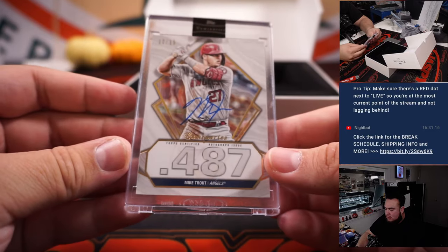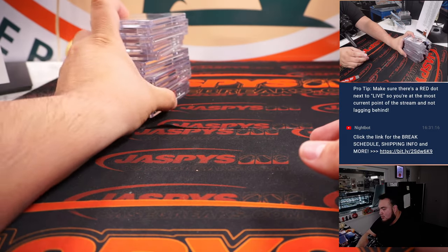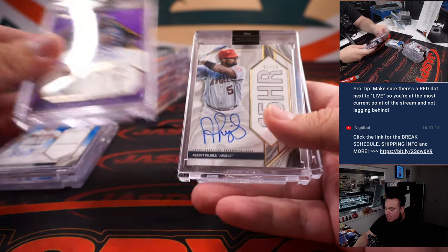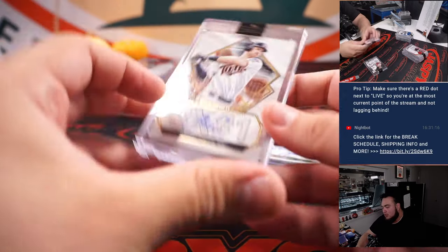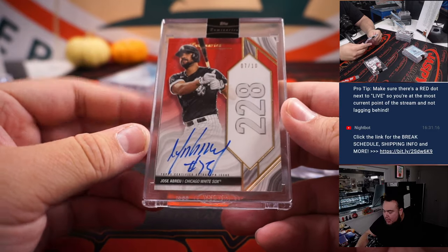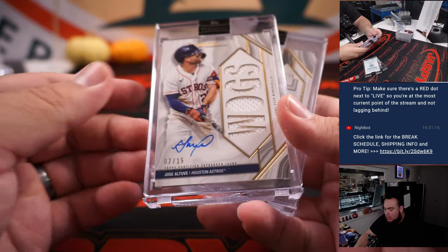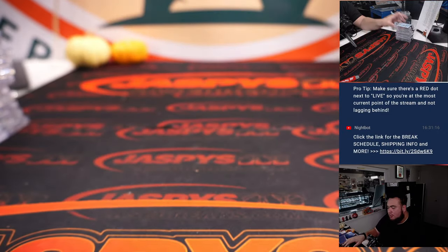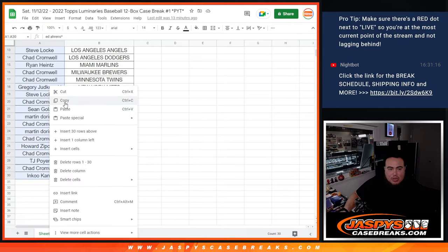A little Trouty! So Trout and Pujols for the Angels in this case. That was the break — Trout, Chipper Jones, Vladimir Guerrero, Pujols, Christian Yelich, a 1 of 1 Joey Votto, Joe Mauer, Jose Abreu, another 1 of 1 Spark of Light dual autograph patch card gold — Jared Duran and Bobby Dalbec — Jose Altuve, Carlton Fisk, and a George Springer. Appreciate it folks. That was Luminaries, pick your team number one. We did post up another one — it is another promo break. If you didn't hit much or little to nothing, you have a chance now to win that promo spot. So let's copy and paste the names.